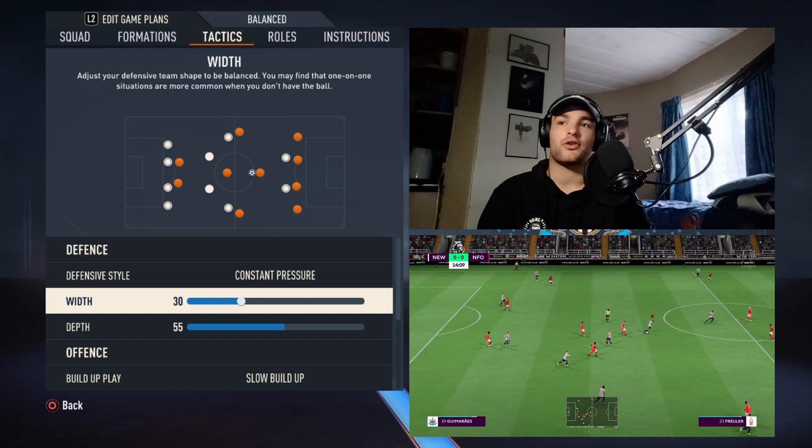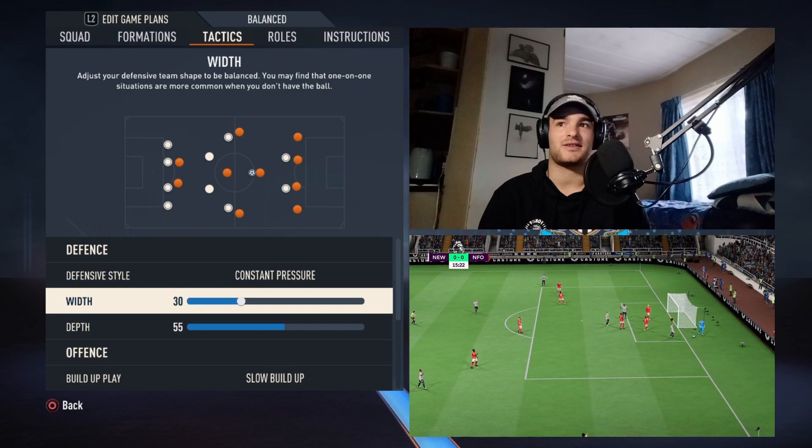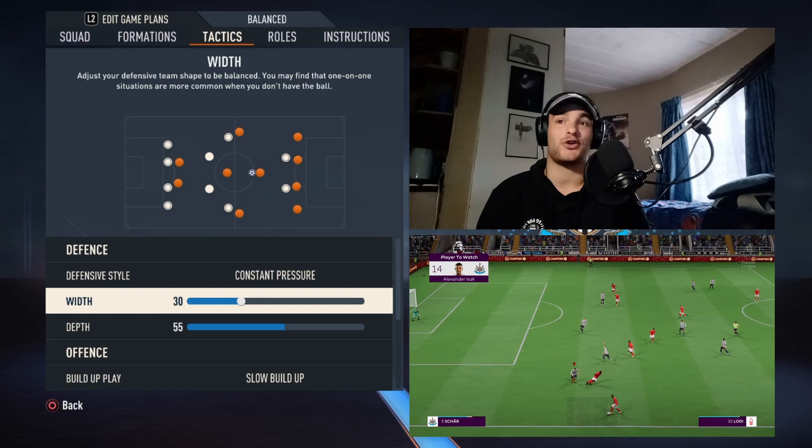Newcastle United have got some massive players — a six-foot-seven goalkeeper in Nick Pope, Dan Byrne as a left back who's also around six foot, Botman, Schar, Guimarães, and so on. They have a very big team, and that's why they don't concede goals: they're forcing the opposition into doing something they're so good at defending, and that's the aerial abilities their players possess.